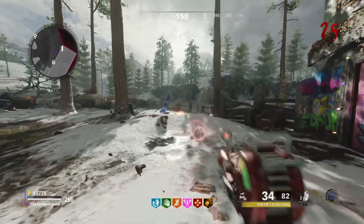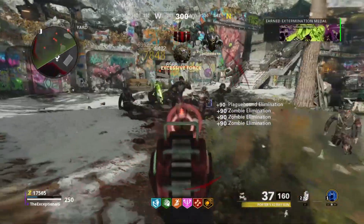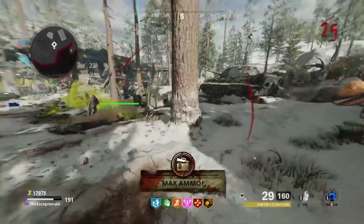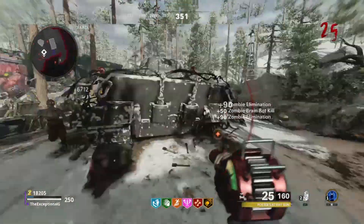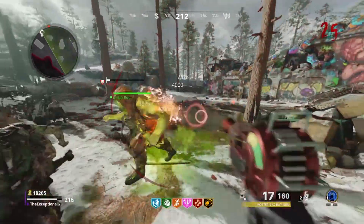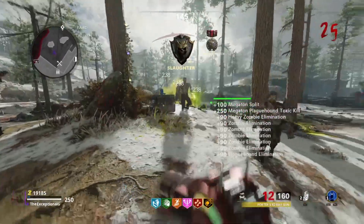The last thing I need to go over is the elite kills. What I did was use Galvaknuckles to lower the Megaton's health down to really low, and then just one-tap them with the knife or M79 — just be careful not to accidentally kill them. Although I will admit it does happen more often than you would think.